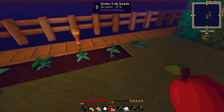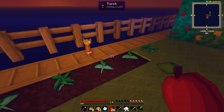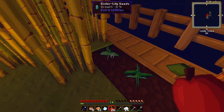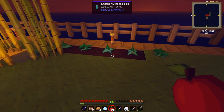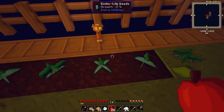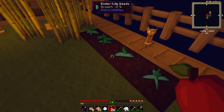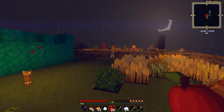I also applied these enderlily seeds. I applied some of them on the hood dirt - I don't know if it needs to be that or not. These two are both at 40% - they do grow really slowly, but when they do grow they give you free enderpearls, which is nice. They seem to be growing at the same speed on the dirt and on the hood dirt, so I'll just leave that there.